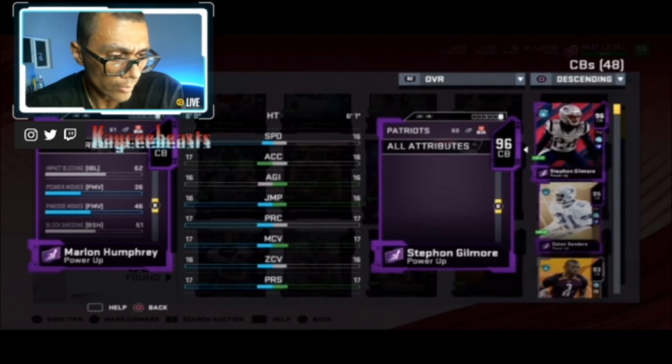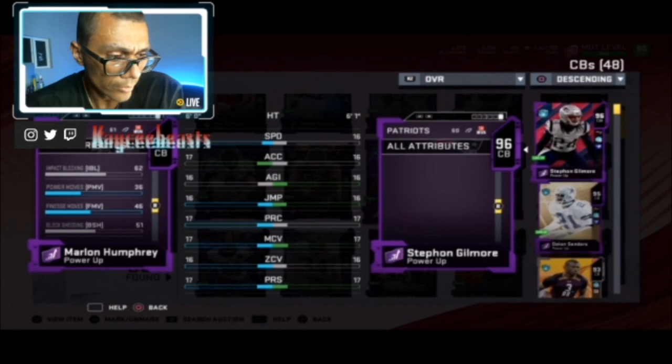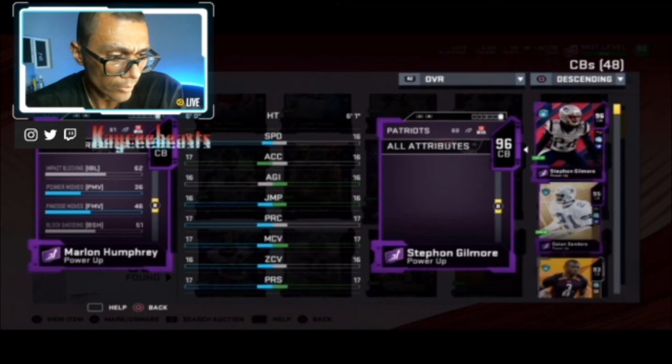I'll probably play him as cornerback three or four in a dime or nickel package, and that's it. KC Beast checking in and checking out — let me know if you guys have him on your team, let me know who else you want me to review, and I'll get that done ASAP. I'll see you guys next time.